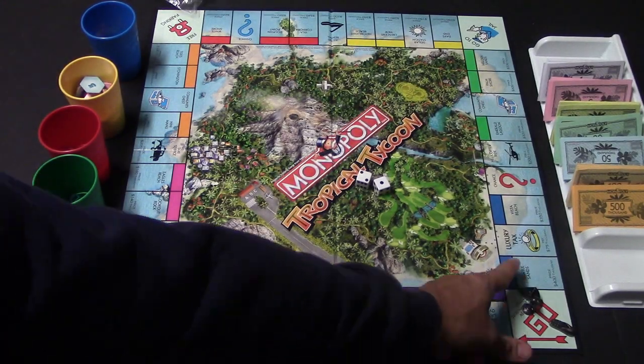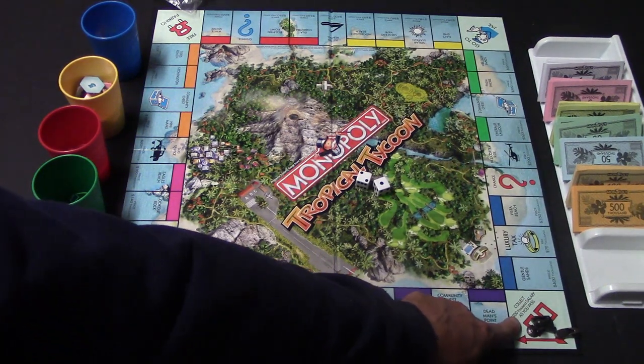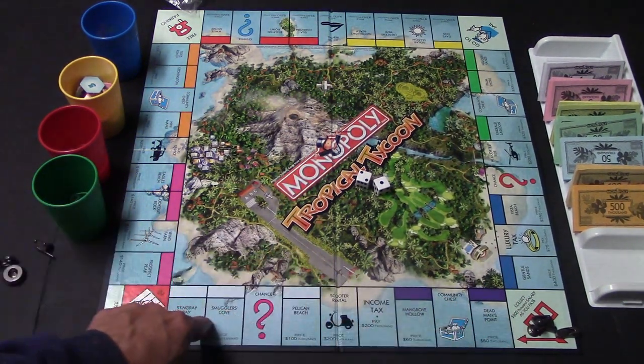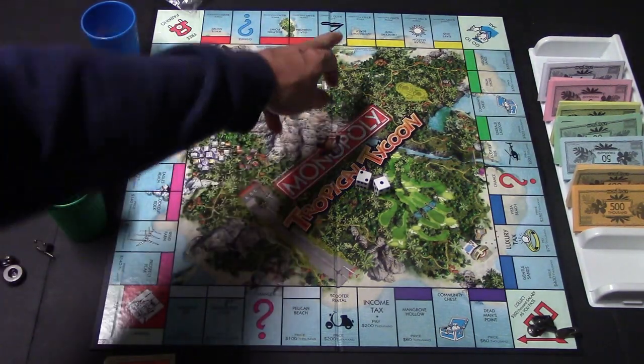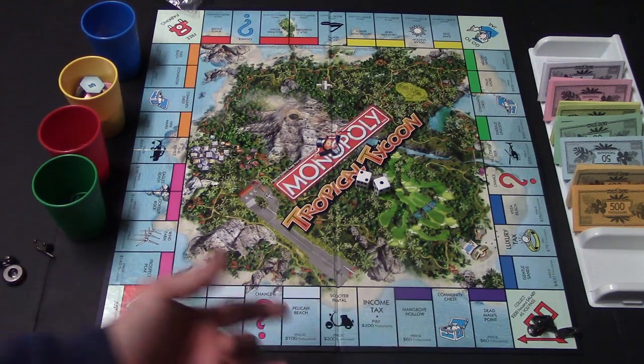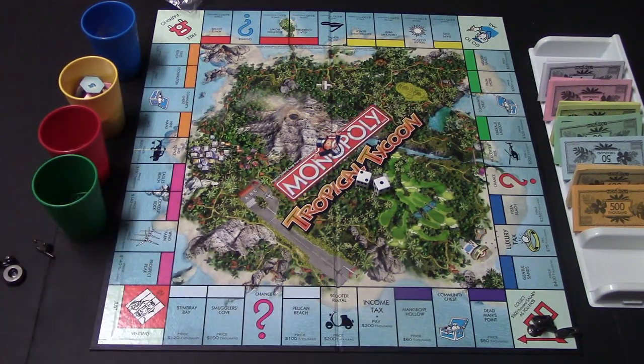Anytime you land on or pass Go, you are going to collect this amount of money — unless you're the mayor, then you'll make more. These are the different properties, grouped in twos and threes, and each of them have a certain color. For chance or community chest, if you land on these, you'll simply click on the DVD and you'll either get money, lose money, or maybe some tokens.